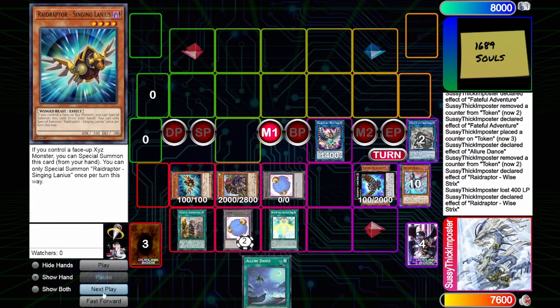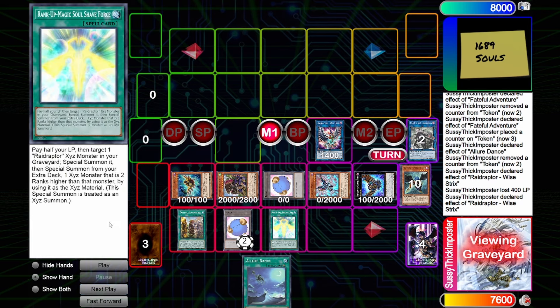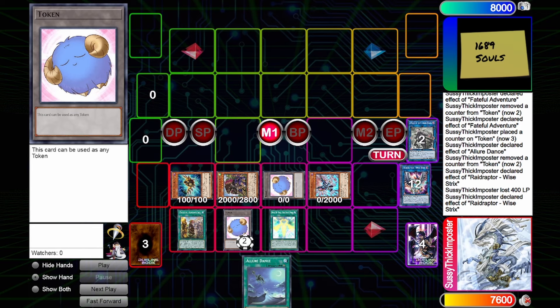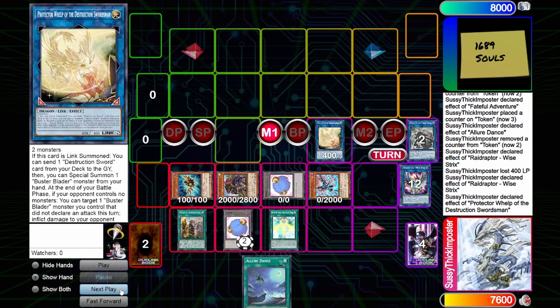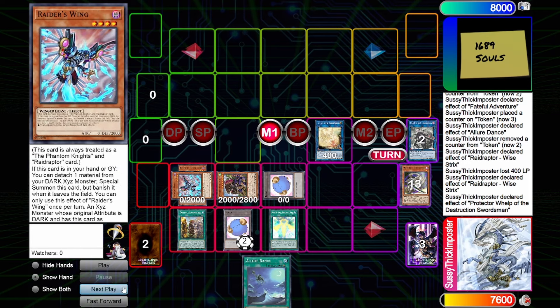Next we will special summon Singing Lancer as our search target and summon Raider's Wing out of our graveyard, so now we're pretty full on board with plenty of resources. We are going to link those two off into Protector Whelp of the Destruction Swordsman, and you might know where this is going because we are going to dump Dragon Buster. Then we overlay those two Dark monsters into Evil Swarm Nightmare, and because Raider's Wing is a material it is immune to targeting.